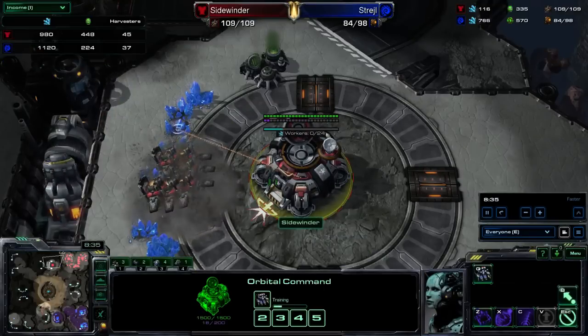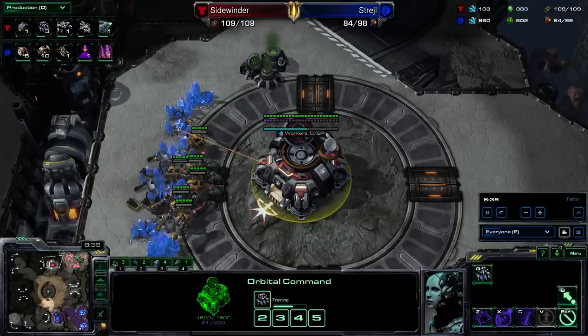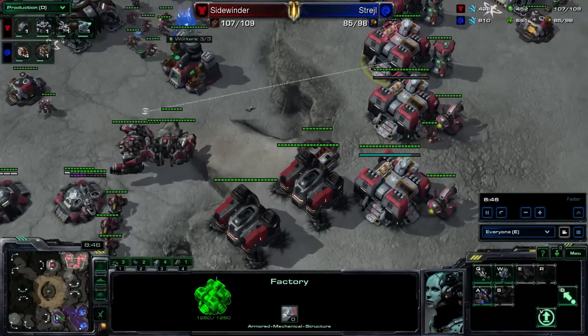Hellions just come in here and absolutely roast up everything. One thing that's really underrated is that if you know that he's going to respond before you can do too much, just try to kill the larva if you can, because that's going to really stress him. He has all of these extra resources, but he can't spend them right now because he just doesn't have enough larva - always an interesting way to get a little bit of extra damage going. I'm again being very lazy on my worker production, only at 45, which is very unfortunate because if I was running this properly, I could actually just be cripplingly ahead right now.